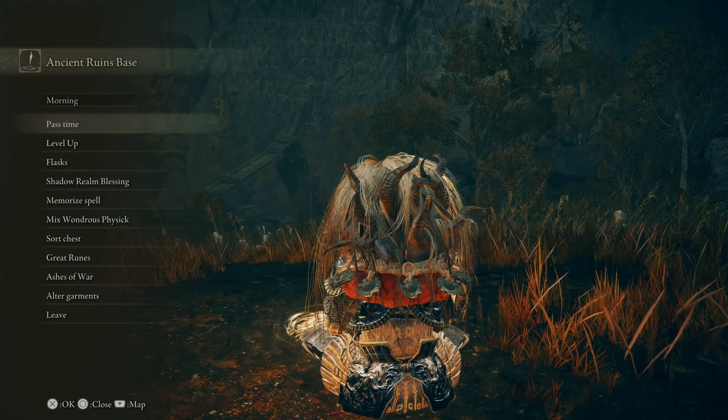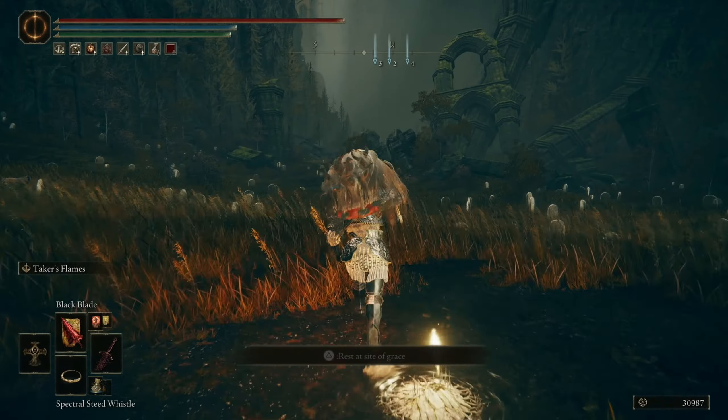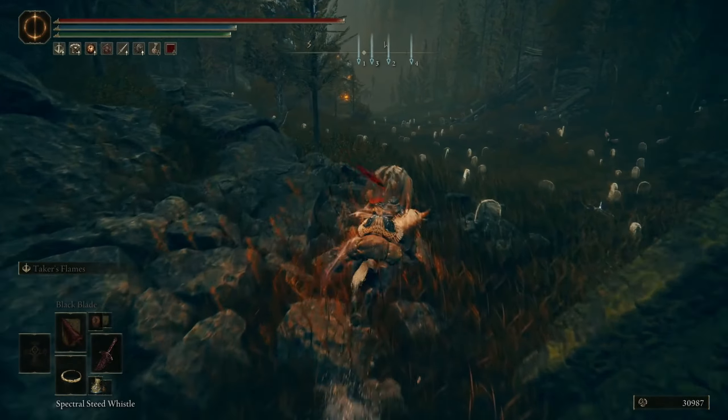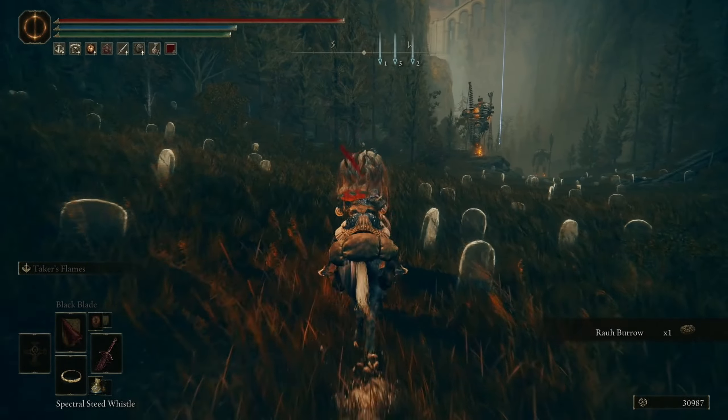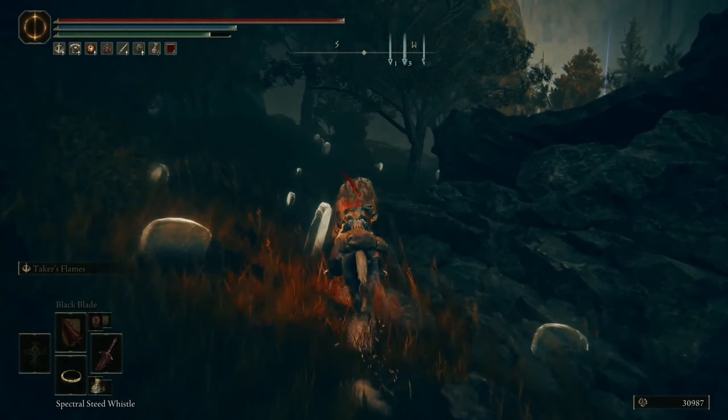There's going to be a Site of Grace there — activate it. You can just mark it on the map, then basically just continue going straight until you get to where it's located.